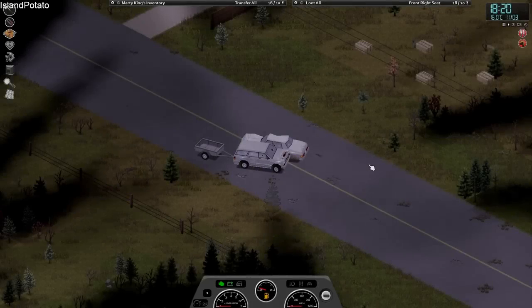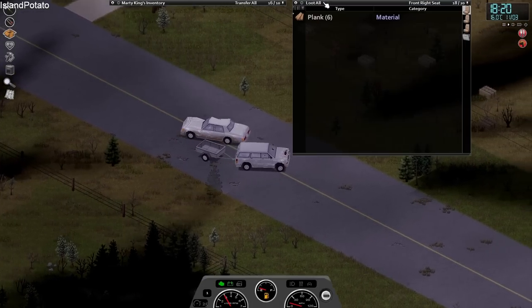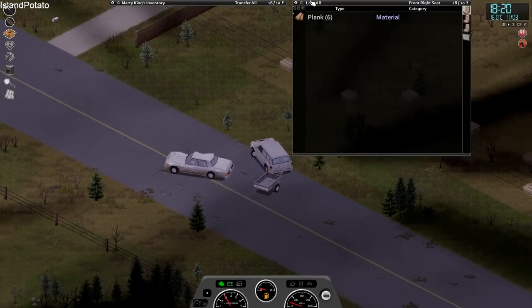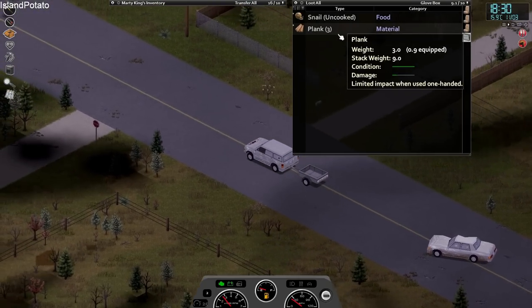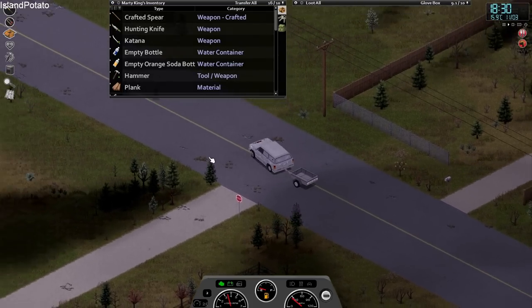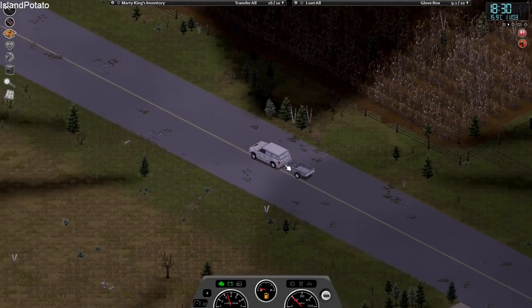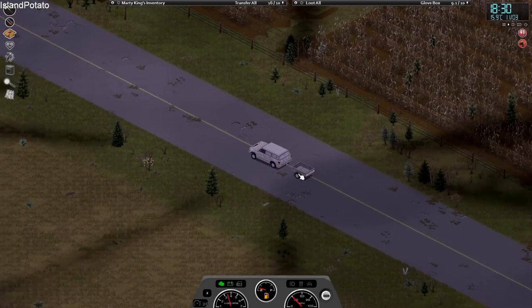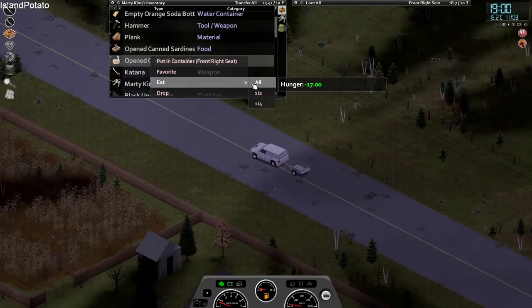It seems like the only time I actually get nails is when I deconstruct the fully made up walls - if I just deconstruct the frames it doesn't give me anything. So I'm going to stick with deconstructing the actual walls. We've got 21 nails now, 25 - we should just about get enough for a second box. Doing all that we got another box and a half. We've also got a ton of planks so I'm going to start ferrying these back and forth to the car. We're going to spend one more night on the road and then head back to base.